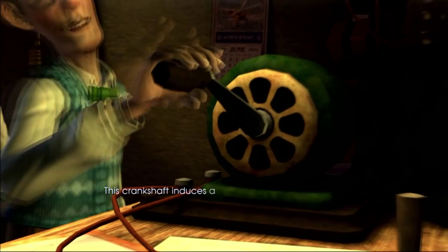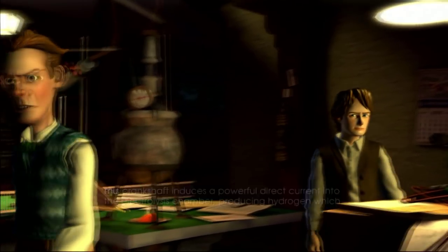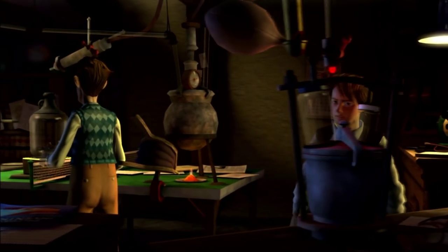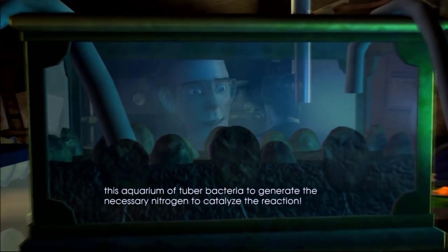Now, as mentioned, there are 4 devices and you will either need to turn the electrical crank, release some gaseous pressure, sprinkle bacteria food, or stoke fire. When words like 'bellowing,' 'flame,' 'hot,' 'burning,' or 'fire' are being emphasized, you will need to interact with the fire bellows.